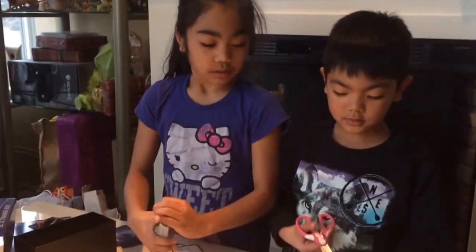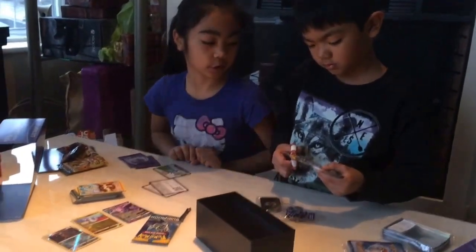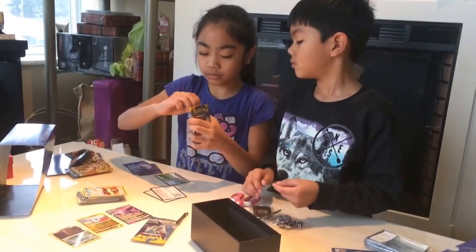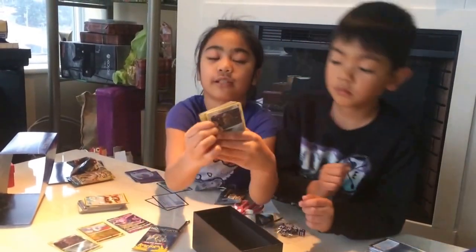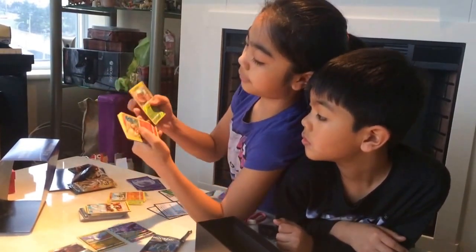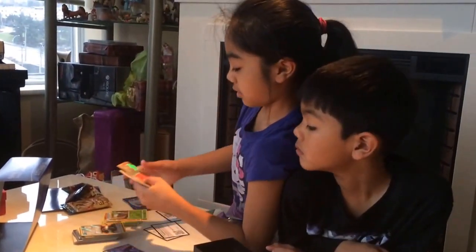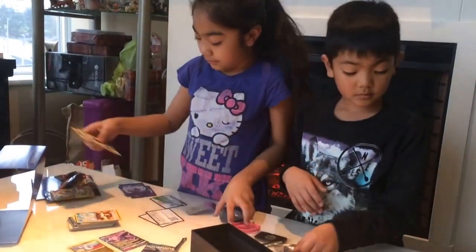I'm gonna open this pack. We were really excited to open up this box. We actually got it yesterday — well, he did. It was a birthday gift. Next we have another Diglett and then Tinkatink. I don't know how to pronounce that, but both of these are holo. There's Arcanine. Still an energy card. That's it for that pack.